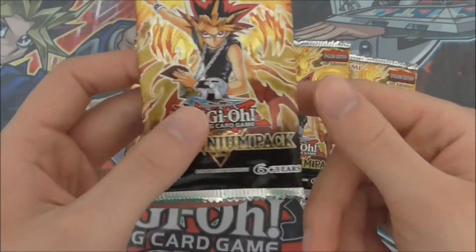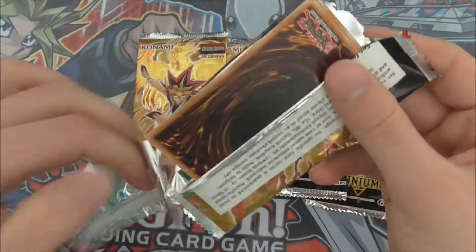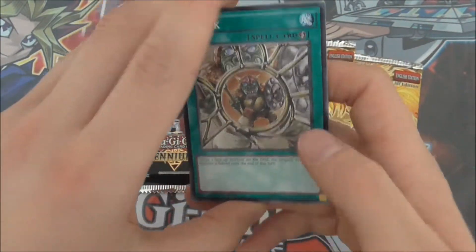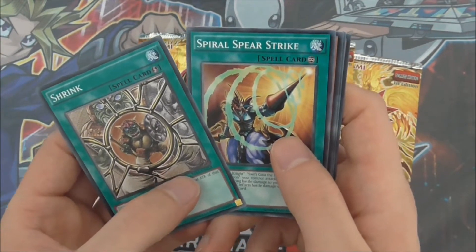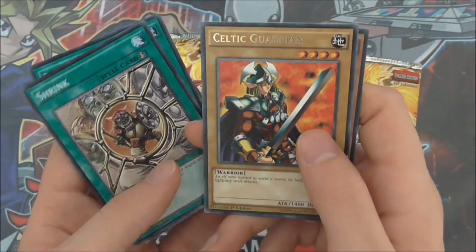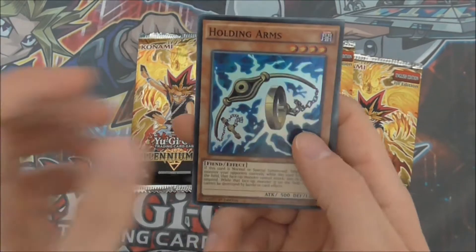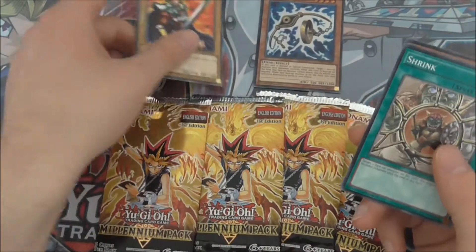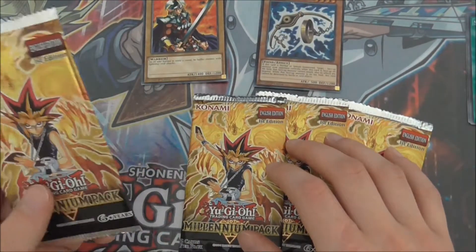First pack. This is a smaller set so it'll probably be a quicker opening. I can't remember if the rares are at the front — okay, the rares are not at the front. So we have Shrink, Spear Strike, Gandora, Celtic Guardian, and we already have something: Holding Arms! That's a pretty intriguing super. Holding Arms — yeah, that was used by Merrick in the anime against Mai Valentine.